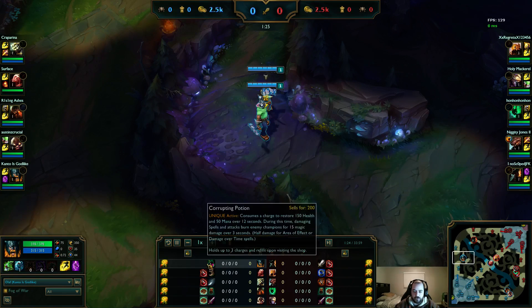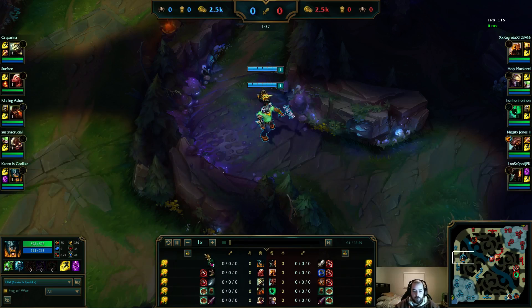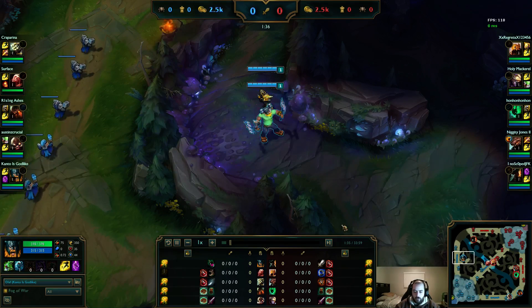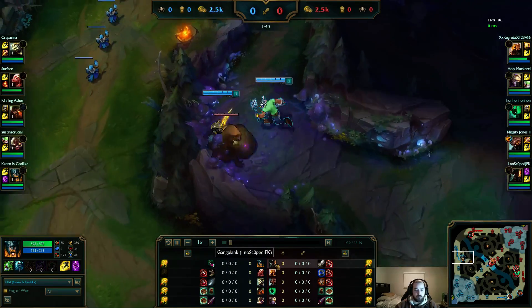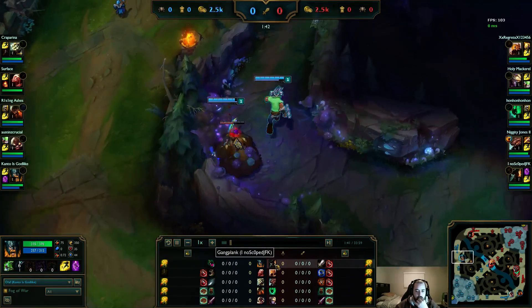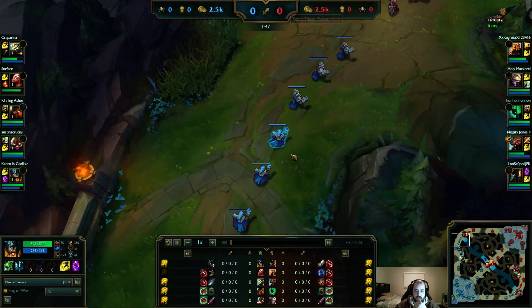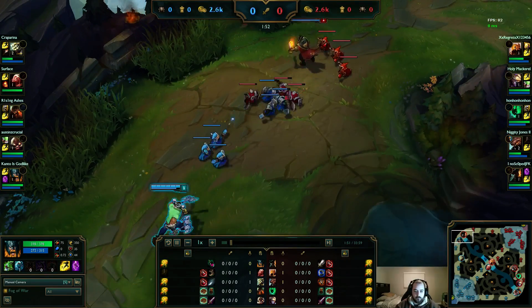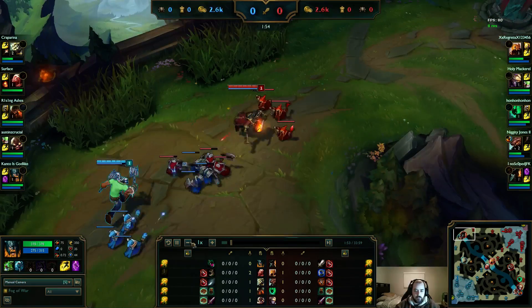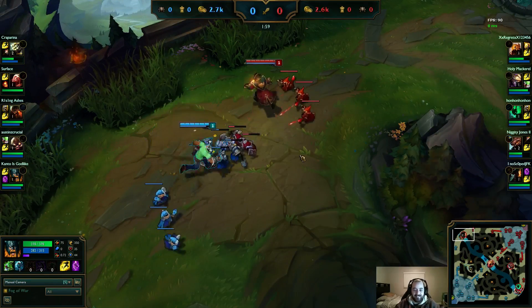I think GankBlank should have actually went Corruption Potion as well. Oh yeah, I forgot to mention this is in Silver. Overall, this is a really good matchup for Olaf. The reason why it's really good for Olaf is you can just throw your axe at GankBlank. Any time GankBlank is extended far up in the lane, he doesn't have an escape. So if you just hit him with an axe, he has to blow his orange to get out of the slow. And then you can just run and pick up the axe and hit him again, and then he's slowed again.